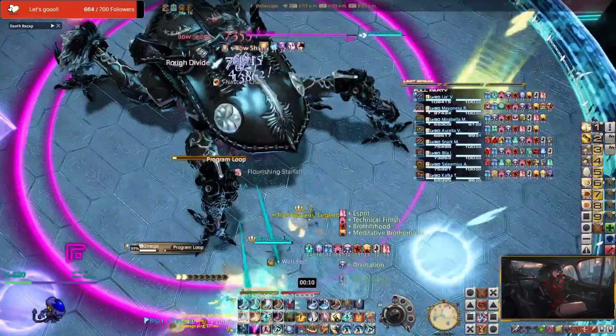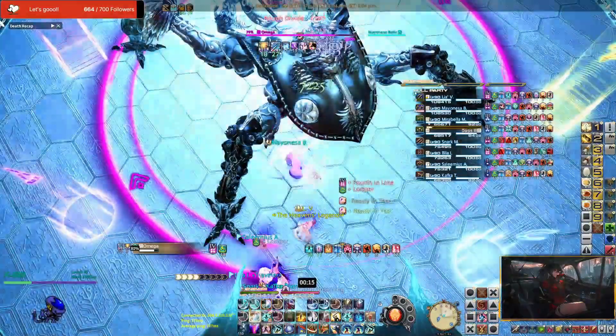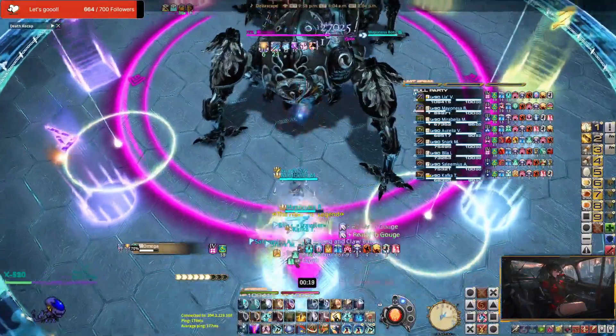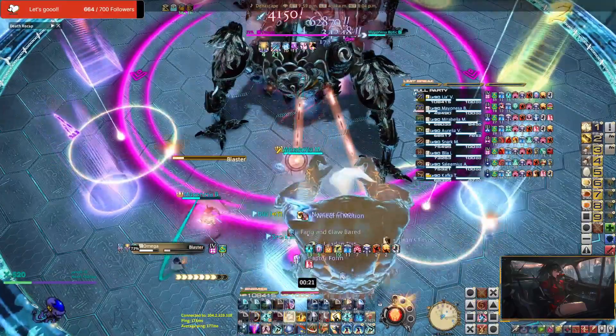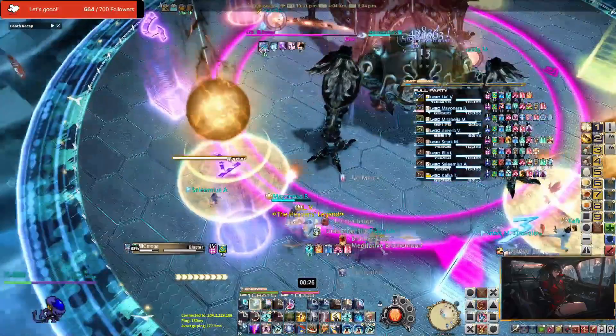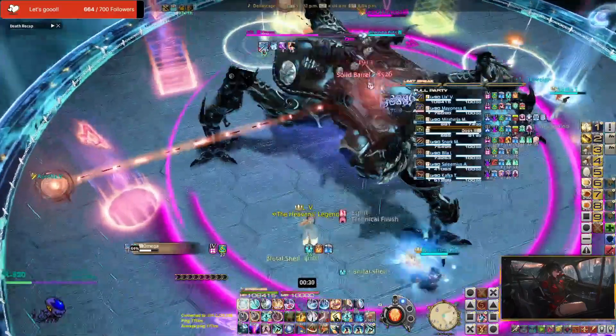So this stage requires the group to soak tethers and towers, and just like you've seen in O11S, you can definitely set up a priority system for your whole entire group to resolve this mechanic. My group came up with a priority system in which, before the phase starts — as you can see in all these clips playing on screen right now — we pre-position left or right to let our teammates know which sides we're going to.